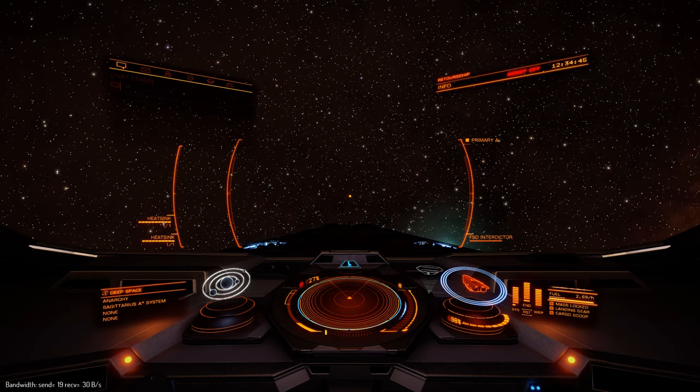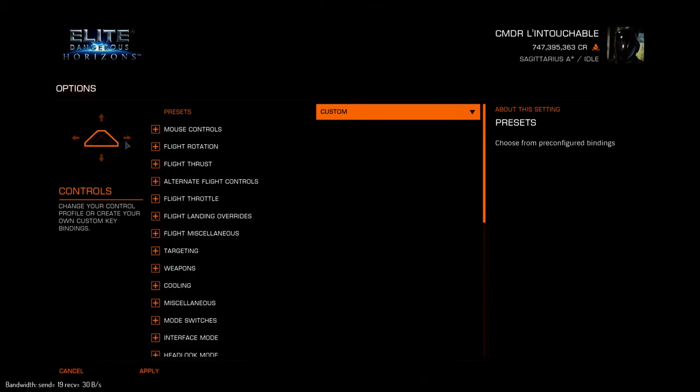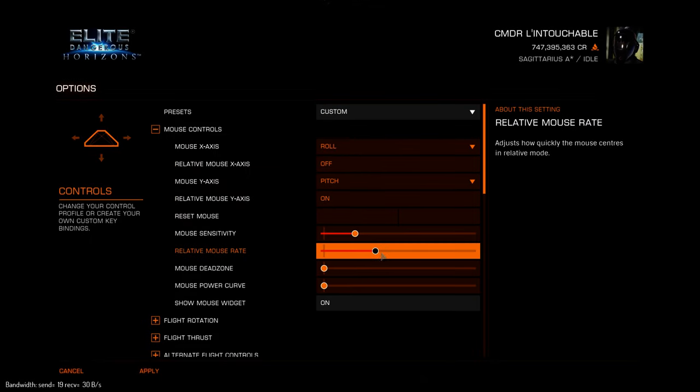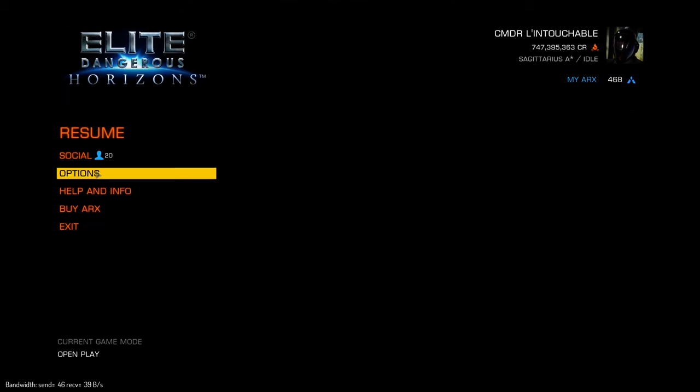All right, very simple video on how relative mouse works. Let's go to the options panel and show you how it all sits right now. Mouse controls, relative mouse — let's set it to 100%. It's going to be on the Y-axis and the mouse widget is on, so you can see what I'm doing with the mouse.